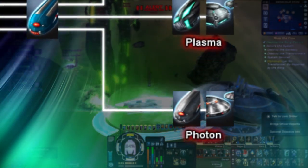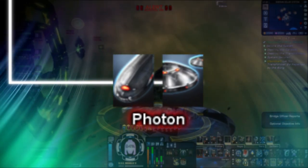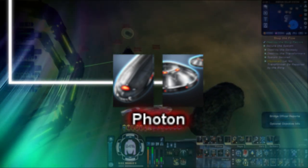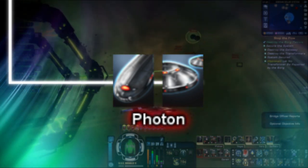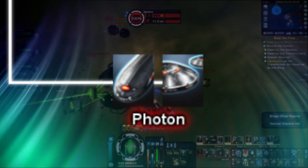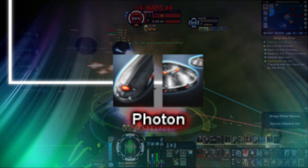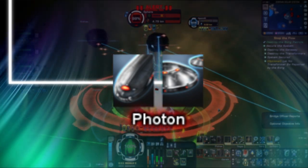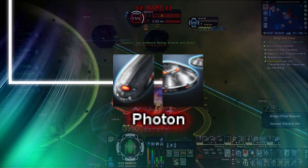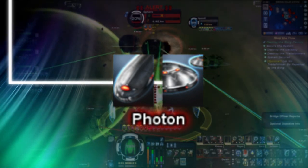First on the list are photon torpedoes and mine launchers. You've no doubt used these if you even play Star Trek Online, as, except for the Romulan faction, these are starting level projectile types used for any and all new players, and are the first experience you'll ever have with projectiles in the game. Photon warheads explode and glow orange, and don't particularly have anything special about them, other than being the base torpedo in all TV shows. They deal relatively low damage in comparison to other types, however they do have the advantage of having the shortest reload speed of all types, meaning 8 seconds for torpedoes and 15 seconds for mine launchers.